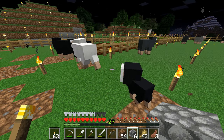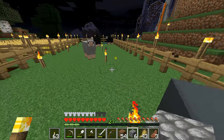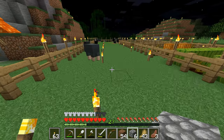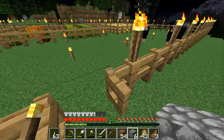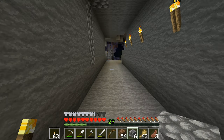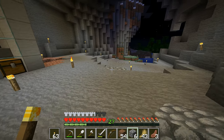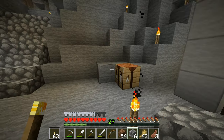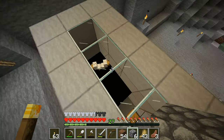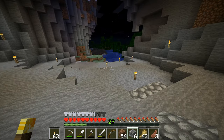Interestingly, I've only got one white sheep — all the others have been spawning light gray or dark gray. Let's see if I can get some more white sheep, otherwise we won't have any white wool. I mean, you can dye the wool white — you can actually use bone meal to make white dye, and then use that on a sheep to turn it white.